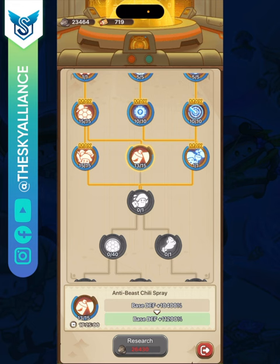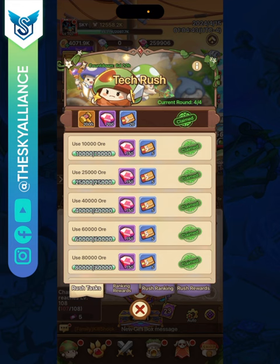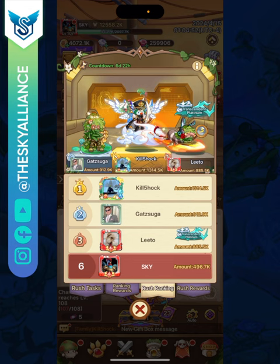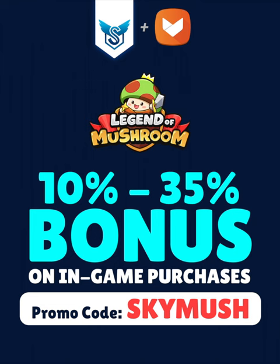The tech park is a wonderful place to get a lot of health, attack, and defense — make sure you maximize getting these base stats because it makes a huge difference. Do not ignore the tech park; upgrade it every tech rush. Save your ore until tech rush so you can get those 8000 hammers. Check out the rush video which covers how much of each resource to stockpile to maximize each rush event and rank high to earn Sky Rider Passes for the Cloud Drifter.